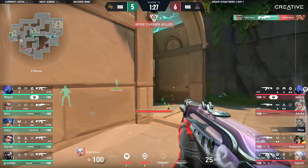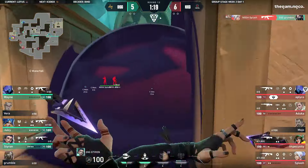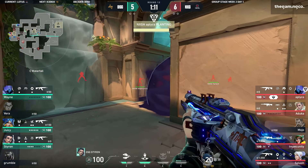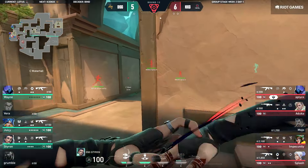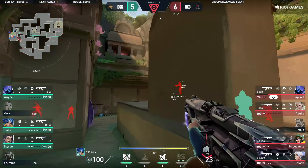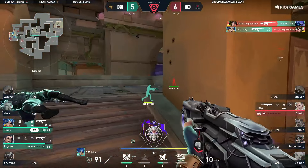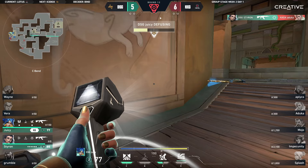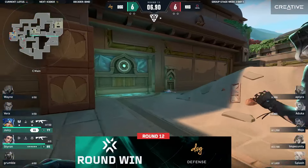Vera's the one they're gonna have to avoid. There's Aduka with the Hunter's Fury, Splash with the entry as well — defines the timing. This is really good for Nexka, they found their opening. Wayne and Juicy and Styron are now left — they're gonna have to regroup, watch out for any alerts but luckily there are none. Nexka looking to try and shut this out on site. From waterfall they knew where that prowler came from — the tag and the capture is there, and finds it as well. Styron and Wayne find their kills — now it's 2v3, flipped. Juicy slides out and finds Impecunity. Aduka is trapped on mound and Styron sneaks out the smoke — 6-6 to end the half.